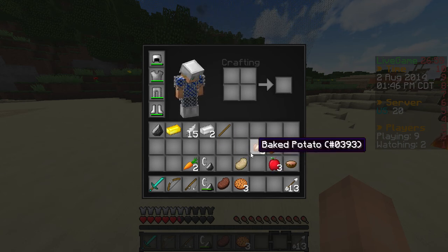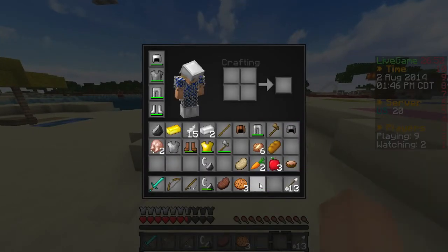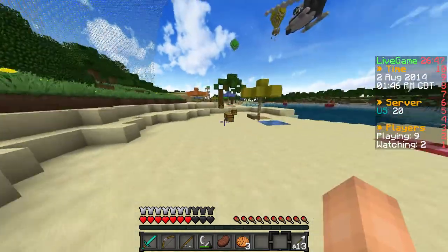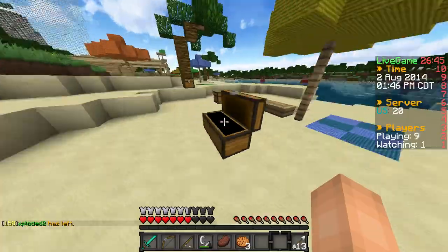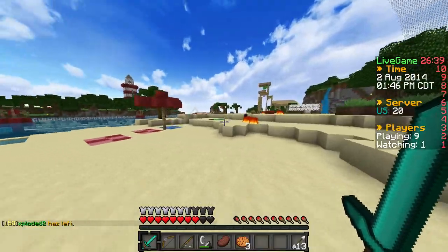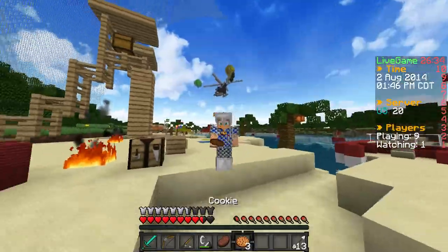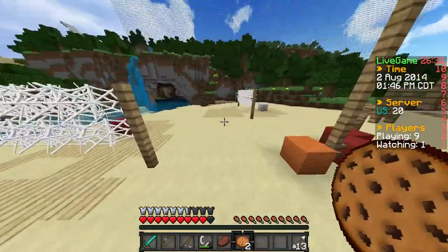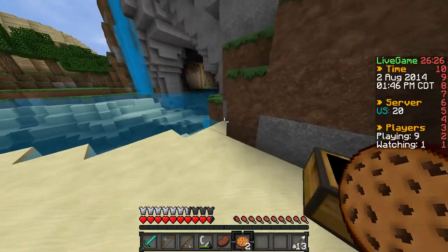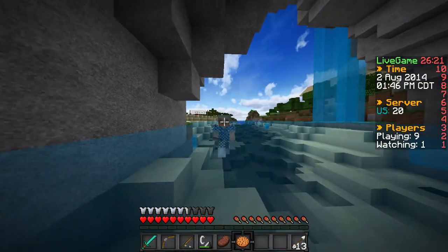That guy really just totally spammed the flint and steel. When I use flint and steel I try to use it like once, two times at max. I don't spam it like that - I usually use it to initiate a fight, and that's the only way I use it. Some people use it for getting away, like that guy attempted to do, but I don't do that. It's probably a good strategy and I should probably try doing that more.